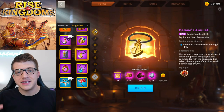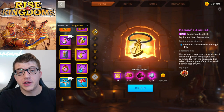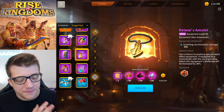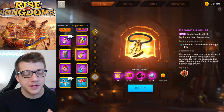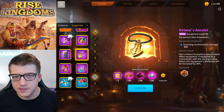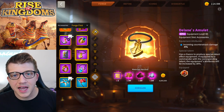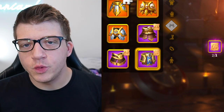Moving on to number 9, we have Delaine's Amulet. This is one of the more expensive pieces of epic equipment — almost half of a legendary piece at roughly 17.5 legendary materials. The reason it's on this list is because of how easy it is to get. There are many legendary accessories that outclass Delaine's Amulet, but legendary accessories are extremely expensive and blueprints can take a long time. Any army you slap it on gets a little bit more tanky.